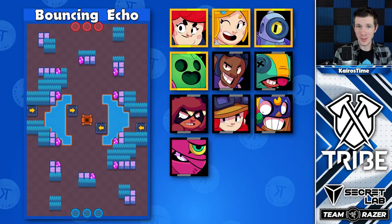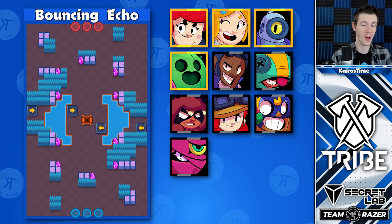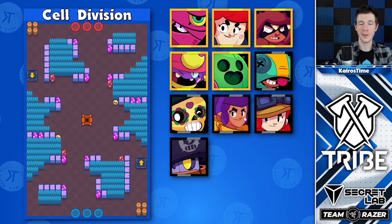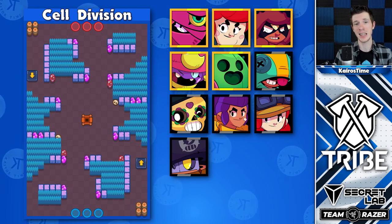Up next, we've got Gem Grab. Bouncing Echo is not your typical Gem Grab map — the narrow corridors make it so that Piper, Rico, and even Brock are really solid options here, with Pam as the typical Gem Carrier, which we'll see a lot of. For Cell Division, Gene and Terra are both really great options due to their ability to pull brawlers while still hiding in the bush.